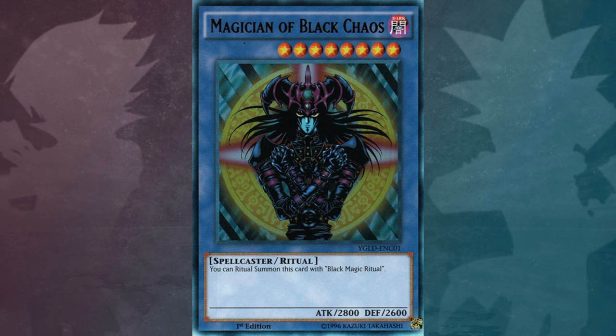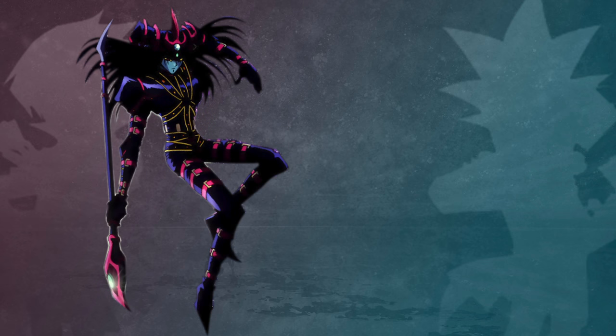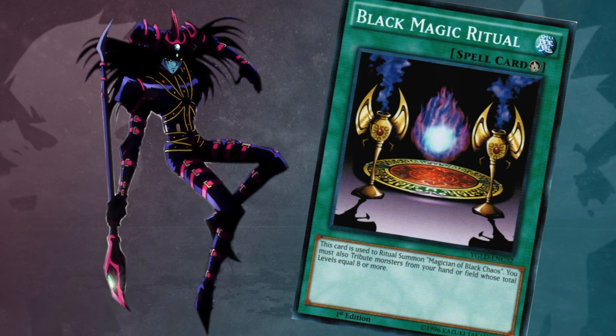This card was one of very few cards not to have an 8 digit input code until the release of Legendary Collection 3 Yugi's World. When this card was first released in Japan it was impossible to summon, as Black Magic Ritual was not released yet and it wouldn't be released until a few months later.